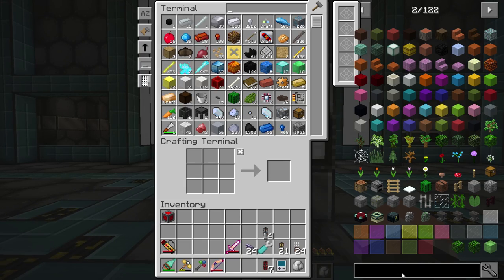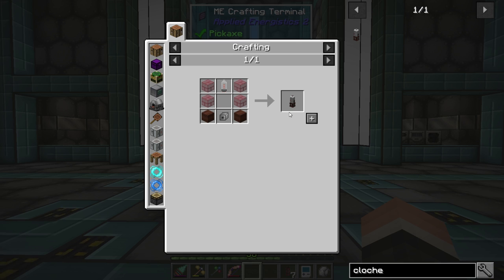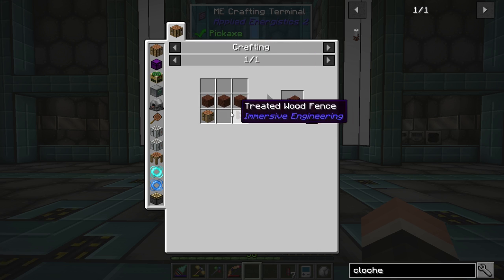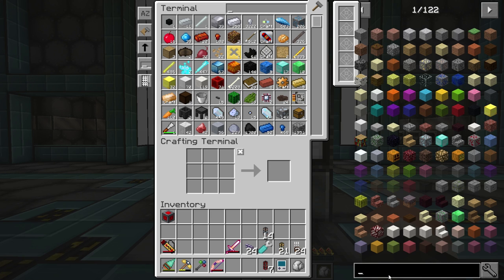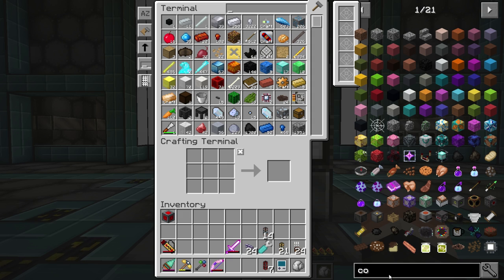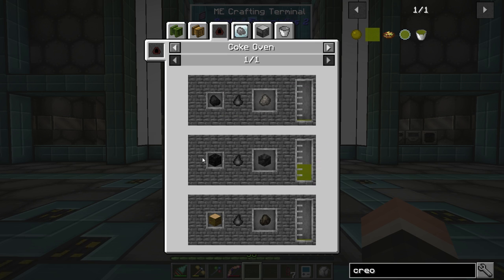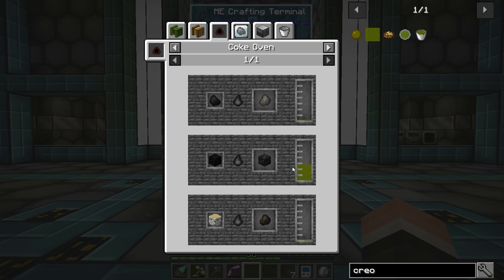The next thing I want to get to is cloches — they're from Thermal and they're really amazing for growing food and plants. We don't have a proper food source and I don't have a proper source of sugar cane. They kind of changed them in 1.12 — you now need to go through the engineer's workbench, which means we need treated wood. We need a coke oven, because that is how we make treated wood — it's made from creosote, which is a byproduct of putting coal into a coke oven. The coal coke can also run the blast furnace, which makes steel — something we'll need in time anyway.